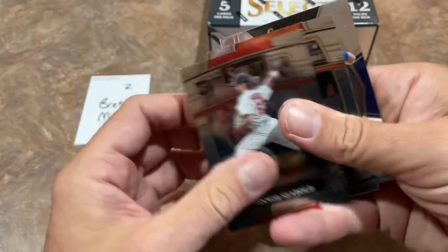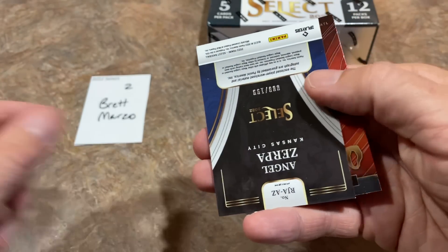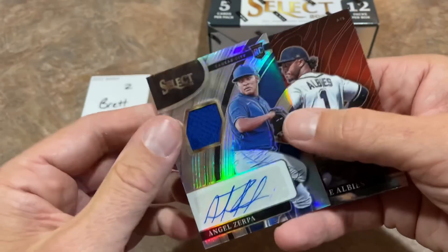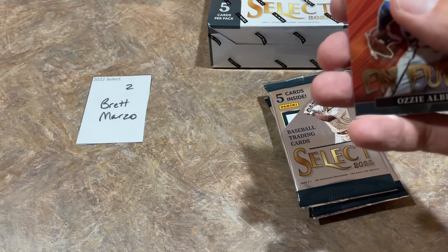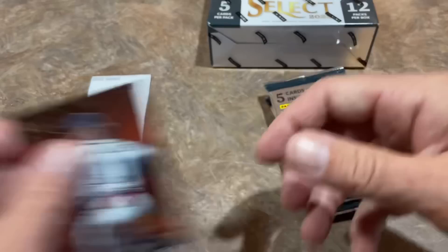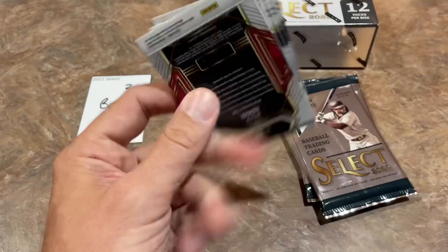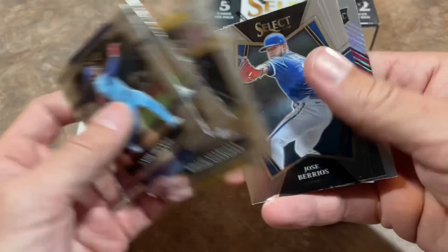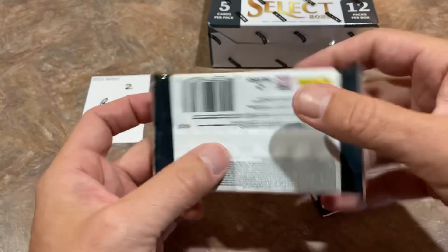Here's another hit pack — felt thicker picking it up. And there it is — it's Angel Zerpa, numbered out of 199. So I'm kind of hard-pressed to figure out what the best hit is in this one — maybe the Alejandro Kirk since it's an autograph. Next up we've got Pablo Lopez, who's having a great start to his career.